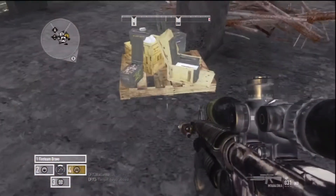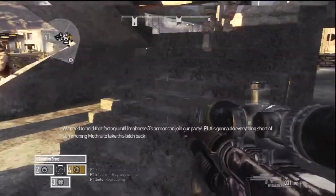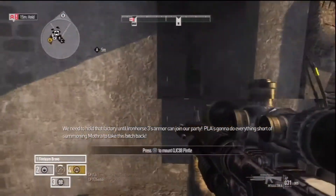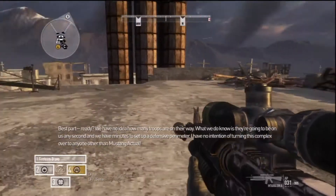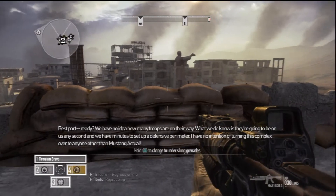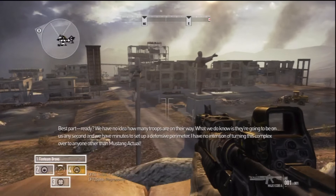Just waiting for the rest of the squad to show up at this little base here. Team, rally up here. We need to hold that factory until Iron Horse 3's armor can join our party. DLA's gonna do everything short of summoning Mothbro to take this bitch back. We have no idea how many troops are on their way. What we do know is they're going to be on us any second and we've got minutes to set up a defensive perimeter. I've got no intention of turning this complex over to anyone other than Mustang Actual.